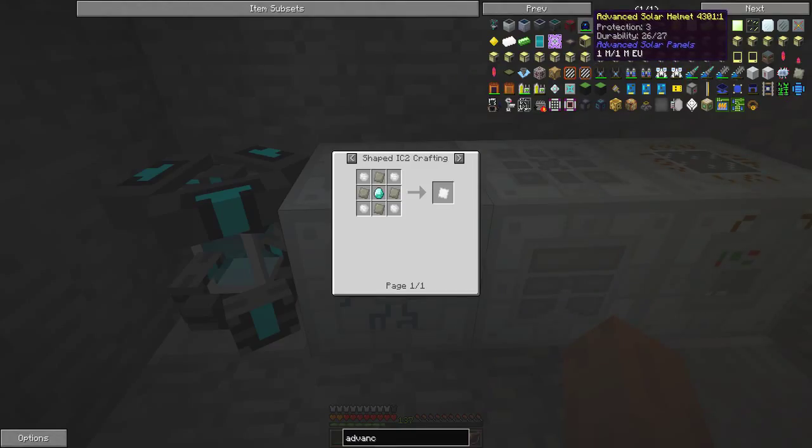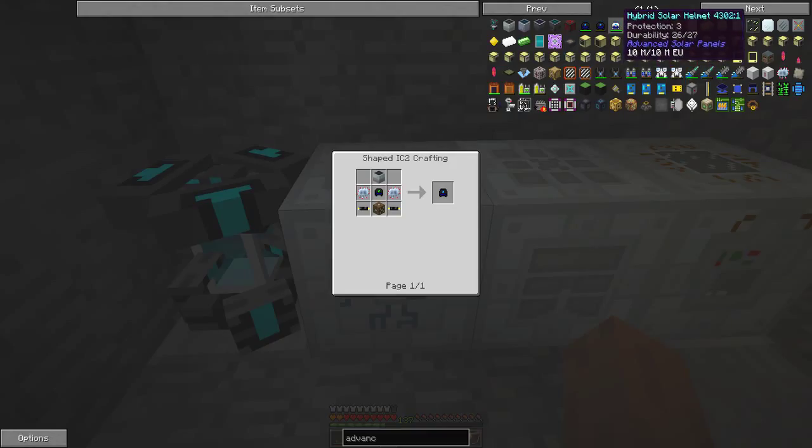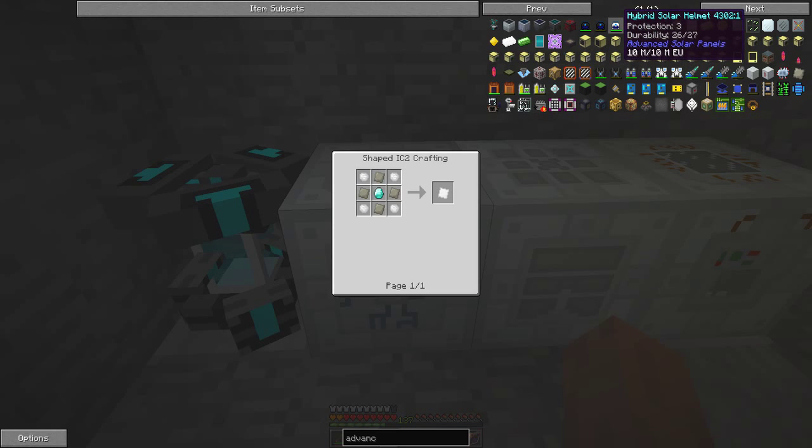Let's look for advanced items — here we've got the advanced solar helmet, for example, and that requires... no problem. These are advanced solar panels, no problem, we can make all of those. But the hybrid solar helmet requires iridium reinforced plates and the only way to get those is to use iridium ore. We need to produce lots of iridium ore — in fact you need eight, so there's a lot of UU-matter involved, which requires quite a lot of energy.